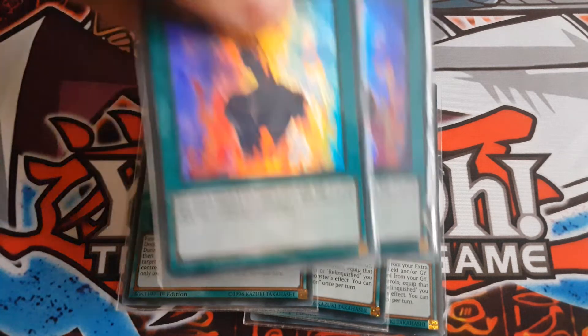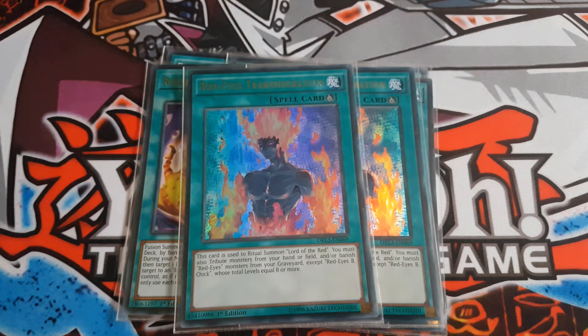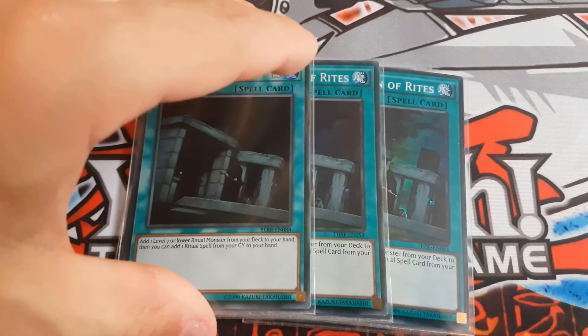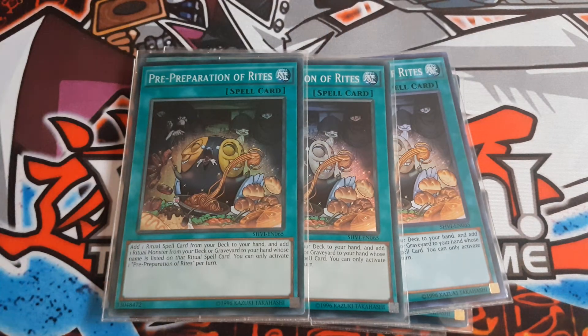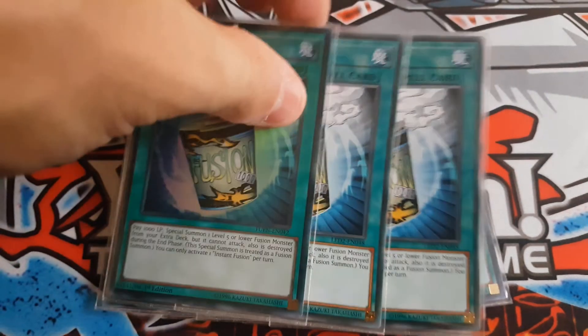I play two Red-Eyes Trans Migration for my double Lord of the Red and to get ritual cards to hand. I play three Preparation of Rites — you add one level seven or lower ritual monster from your deck to your hand and then add one ritual spell from your graveyard to your hand. I play triple Pre-Preparation of Rites because this instantly brings Lord of the Red and Red-Eyes Trans Migration to your hand, so you don't really need to search for them unless they're already there.